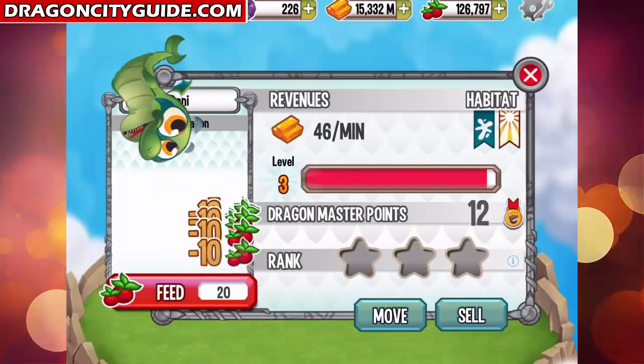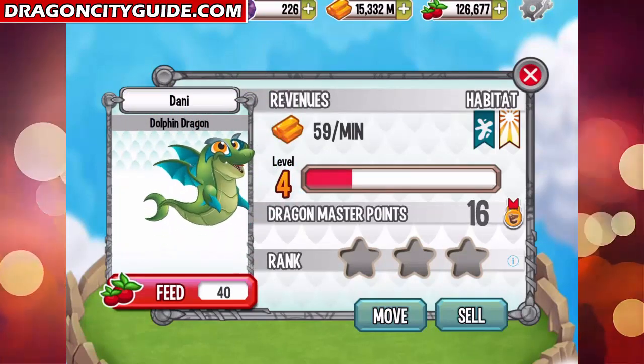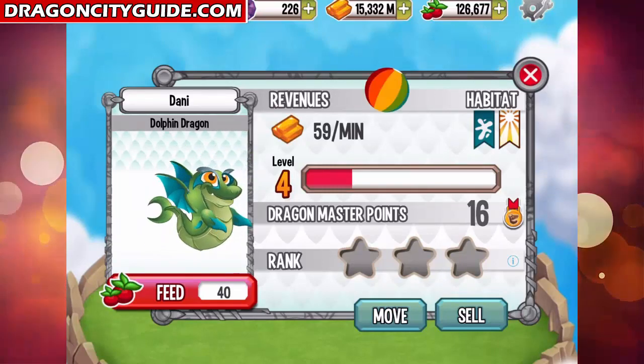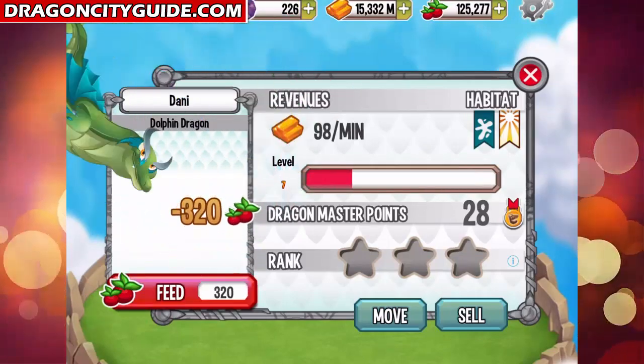Let's hit level four — check him out, the baby dolphin teenager dragon. Yeah, he loves to play with his ball. And let's level him up to level seven.